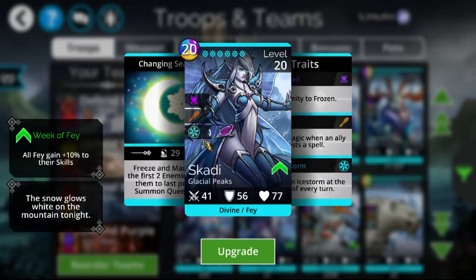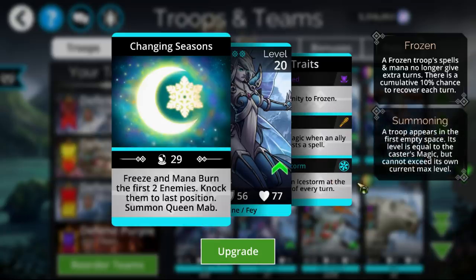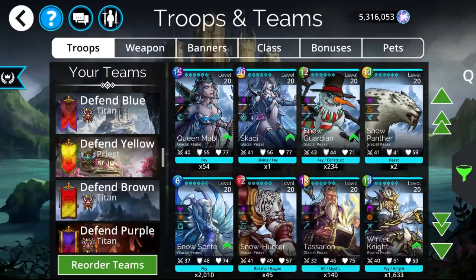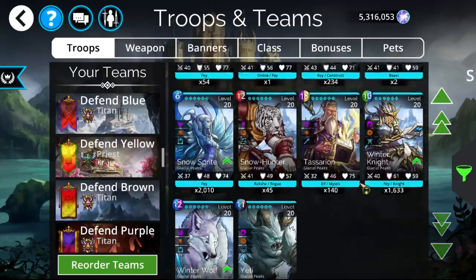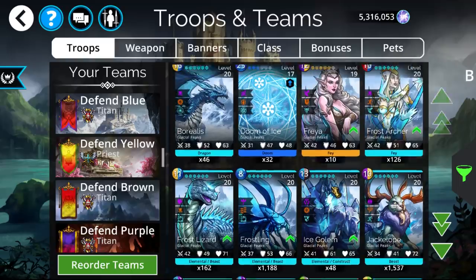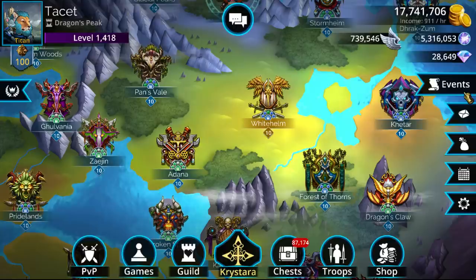Queen Mab is still one of the more core troops from the kingdom. Other than that, there's Skadi, which has the same struggle that Queen Mab has — not just with her ability, but the fact that she also summons Queen Mab, so she has the same mechanic twice. She is occasionally used for Blue Guild War Day, particularly with Azura, and you could possibly use her in Blue Tower of Doom. But for the most part, she's not really that needed. So in summary, it's not really worth opening event keys this week — a great week to skip event keys and wait for a future week.